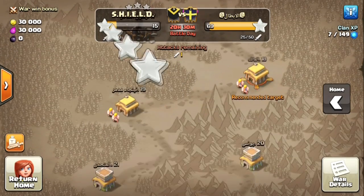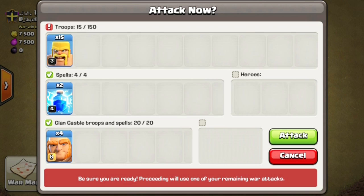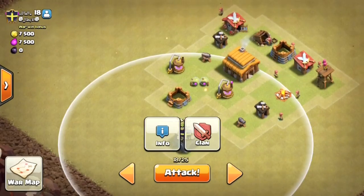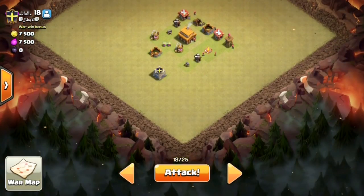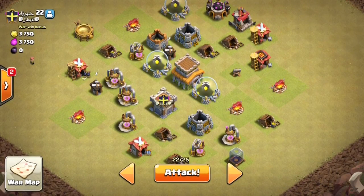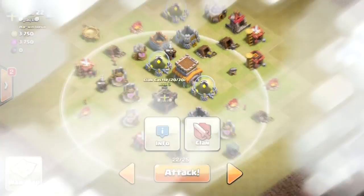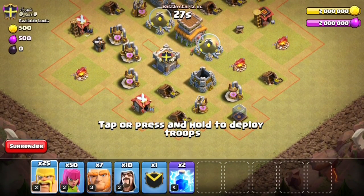I know there's going to be that one guy who says that's actually a maxed out Town Hall - no, it's not a maxed out Town Hall 11, it was a joke. Take everything I say with a grain of salt because most of the time I'm either joking or just being stupid. This is the base we're planning on attacking next - just kidding, we're actually attacking this one. I was planning on attacking the other one but someone else took it. I don't even know who it was but I trained up my army for it.